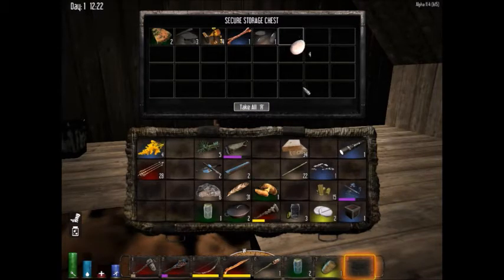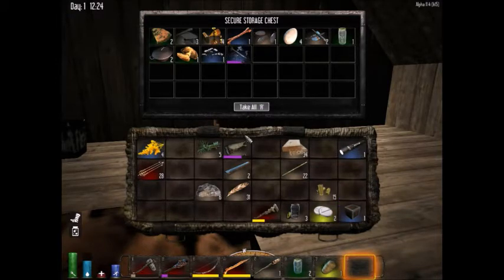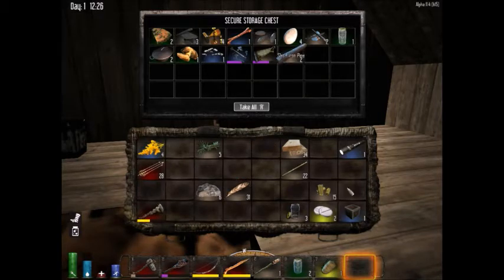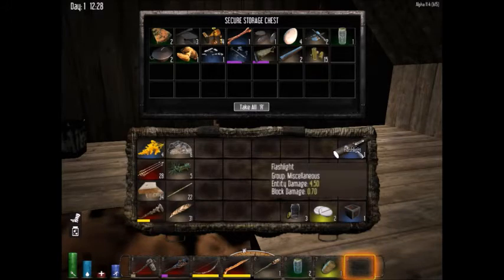I'll put this food away — I don't need that on me. There are two cooking pots in my chest. I can make a weapon repair kit. Just doing some inventory management here. I need the flashlight on this looting excursion.